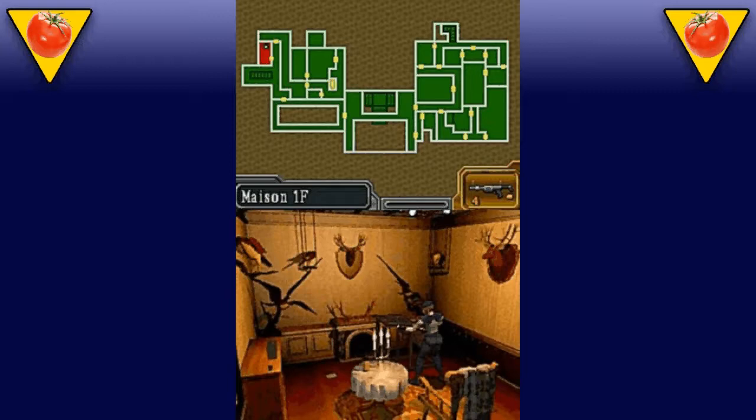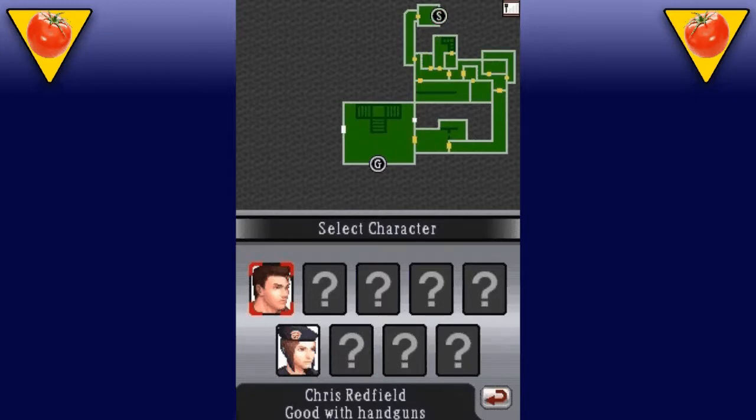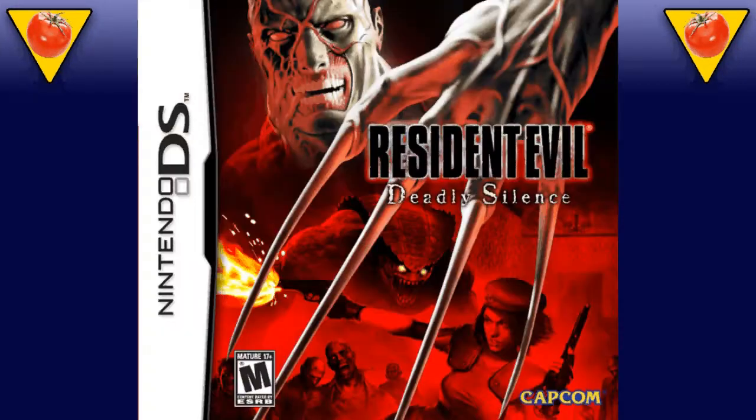The top screen is dedicated to the map, making it easier to figure out exactly where you needed to go next. They even added a multi-cart mode, where you can race up to three friends through the mansion to a designated exit while fighting off the undead. Don't let this DS port fool you — it is still a solid Resident Evil experience.